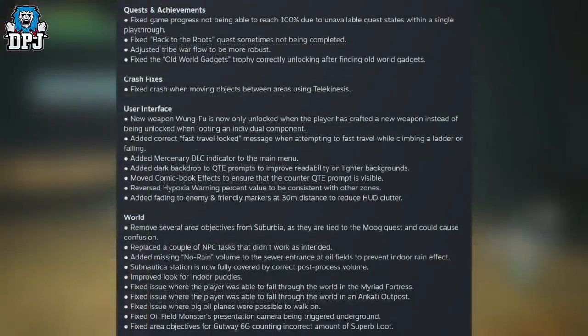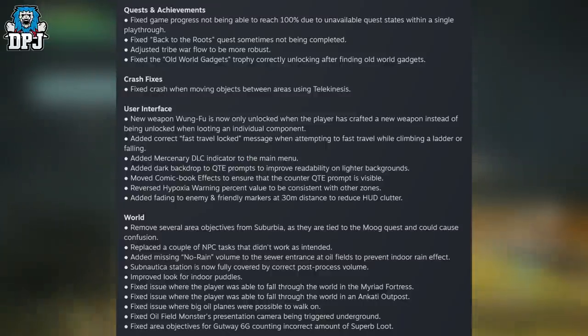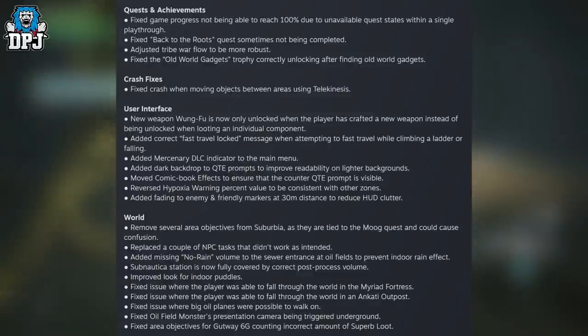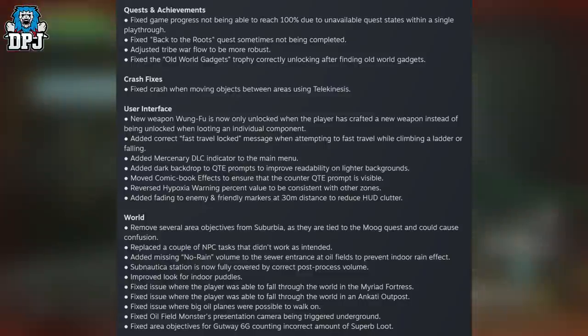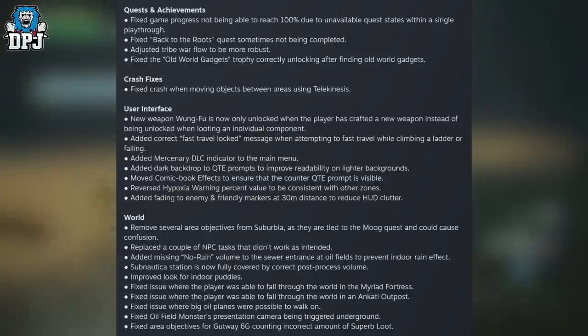Quests and achievements: fixed game progress not being able to reach 100% due to unavailable quest states within a single playthrough; fixed 'Back to the Roots' quest sometimes not being completed; adjusted the tribal floor to be more robust; fixed the 'Old World Gadgets' trophy correctly unlocking after finding old world gadgets. Crash fixes: fixed crash when moving objects between areas using telekinesis.